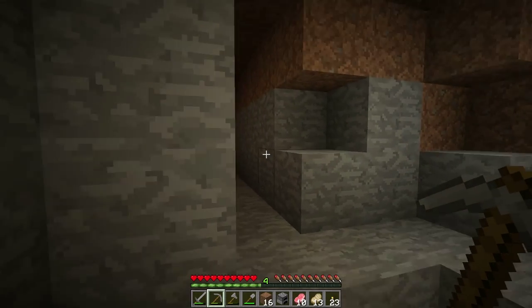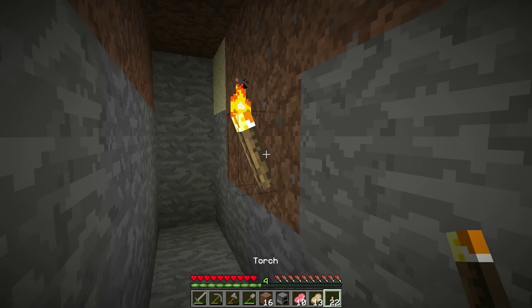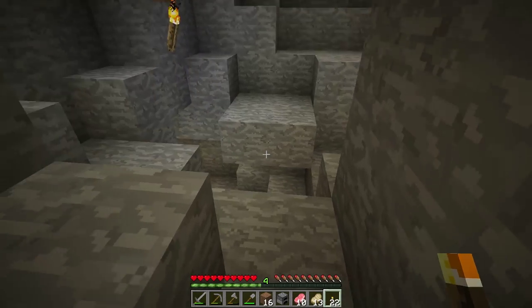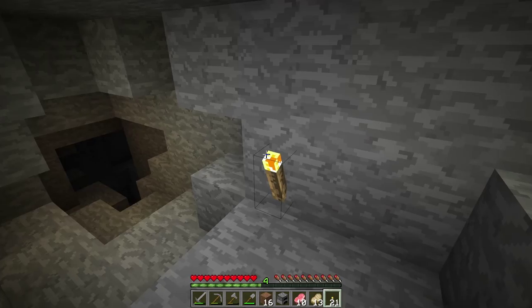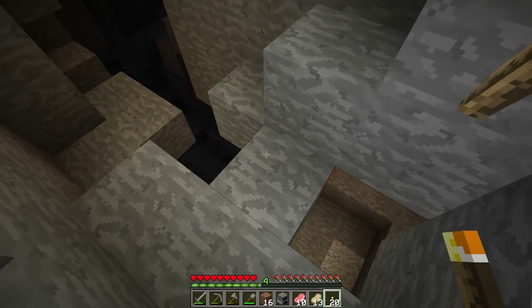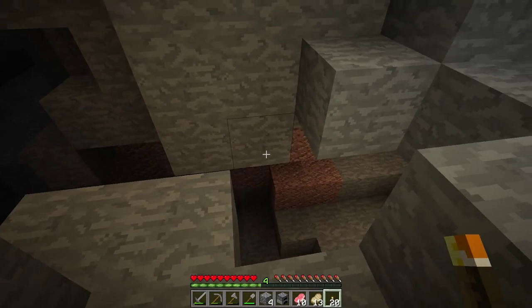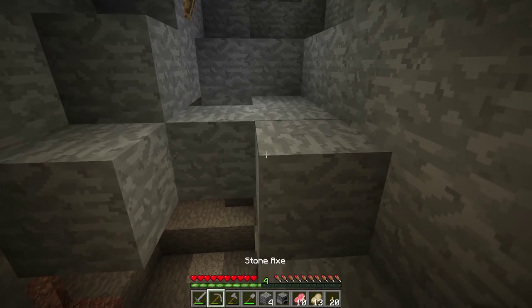Caving can be tricky and sometimes you may find yourself getting lost very easily. A little trick I like to use is to always place torches on the right side of the cave as I explore. That way if I hit a dead end, I can turn around and follow the torches on the left side of the wall and eventually find my way out. It is very useful when caves begin to branch off in different directions.